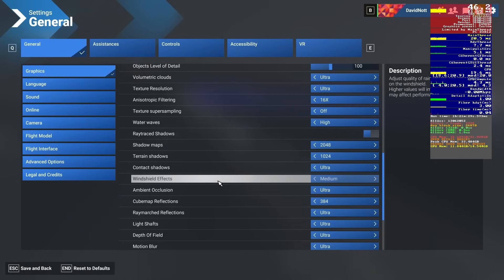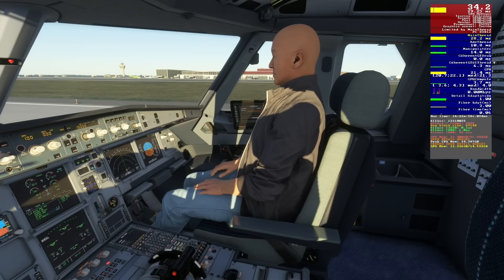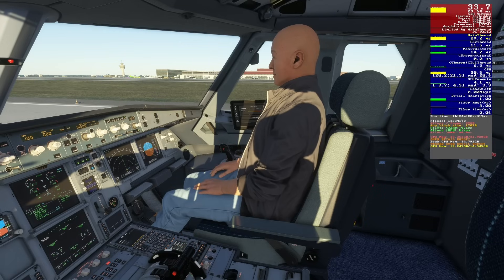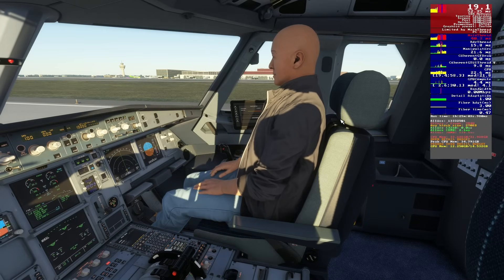Moving on to windshield effects — I would have loved to show you this, but I'm fairly sure it's bugged. Every time I change it from medium to high and go back into the menu, it's back to medium again. So unfortunately I can't show you this one. Over to ambient occlusion — we have it set to ultra, getting around 33 to 34 FPS. Turning it off, you can really tell there's a big difference in visual quality, albeit not much FPS impact. Turning it on to low, medium, high, and back to ultra — given we're not seeing an FPS impact, I'm going to run with ultra.